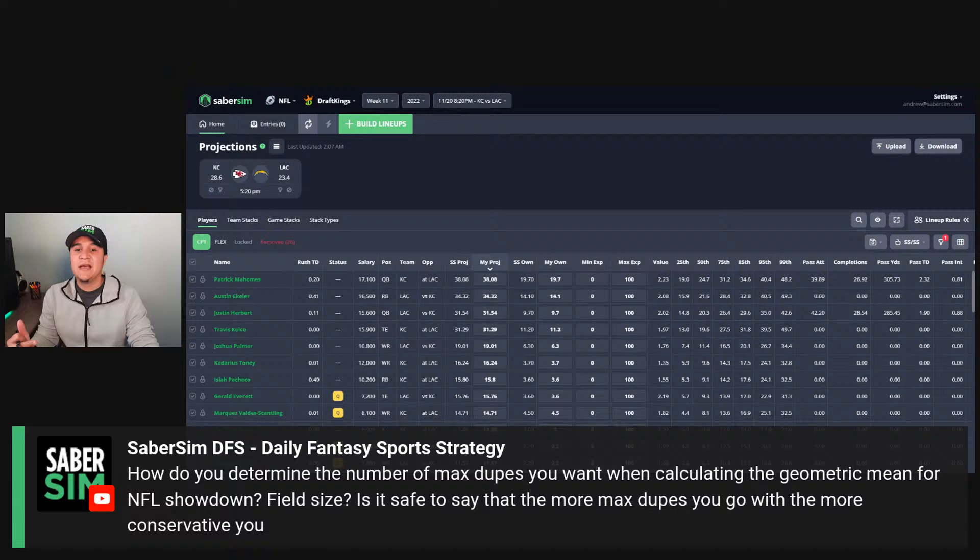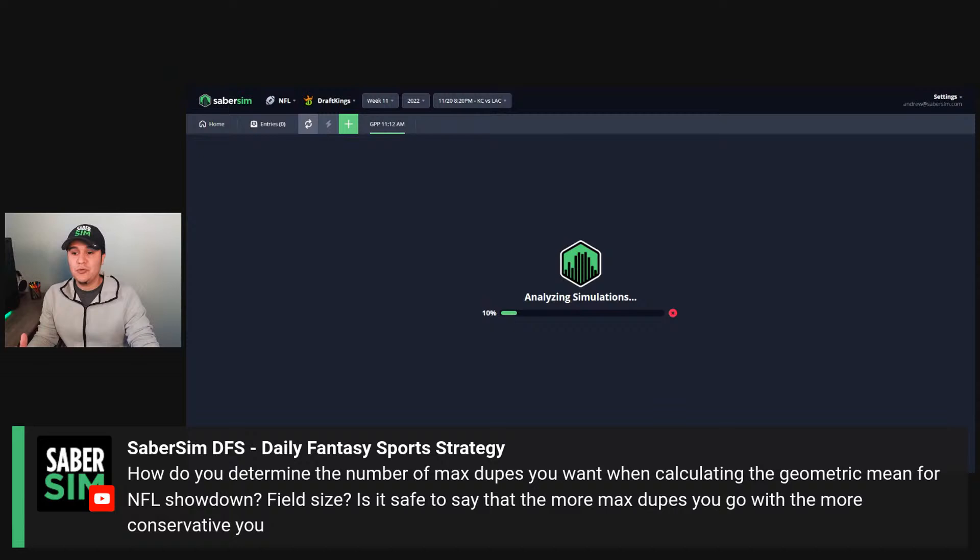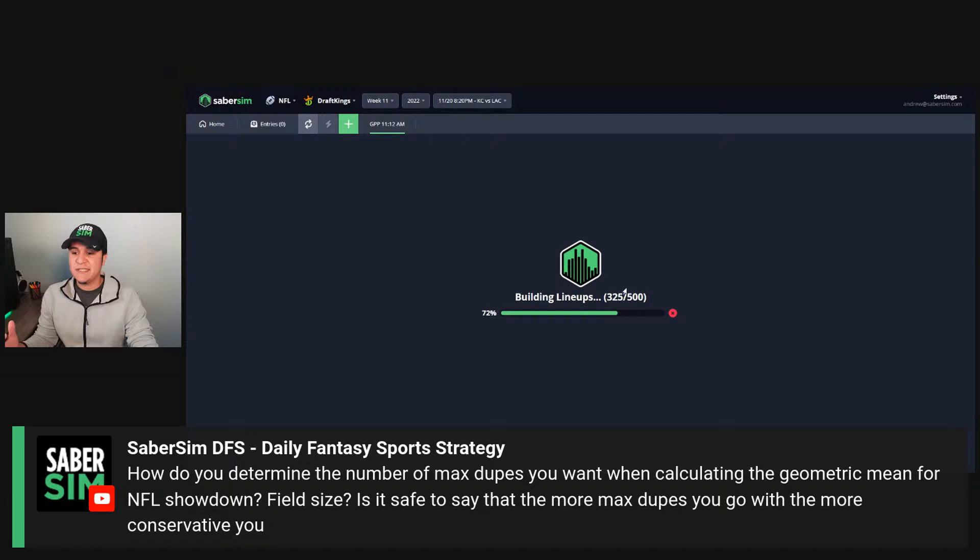One thing I've noticed: if you run a 0-0-10 with no rules and no geometric mean, the optimals you get versus lineups using a geometric mean rule can be way different. I'm going to demo this on the KC-LAC Sunday night game. I have no rules, no min salary — this is a true single game sim optimal sample size of 500 builds. Let me sort by ownership to see the highest-owned guys, who are the most optimal.